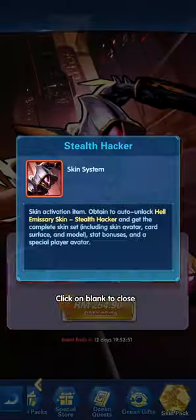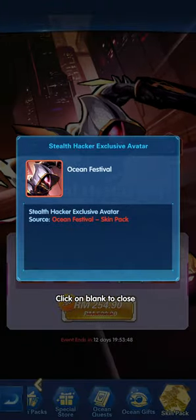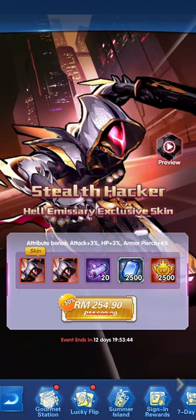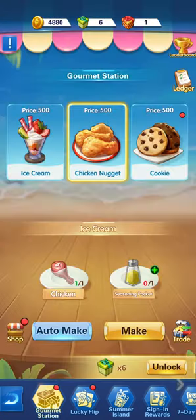The skin pack is at the usual price and gives you a portrait image you can select along with the skin for the Baron. Now going back to the gourmet station and the lucky flip — let's start with the gourmet station.